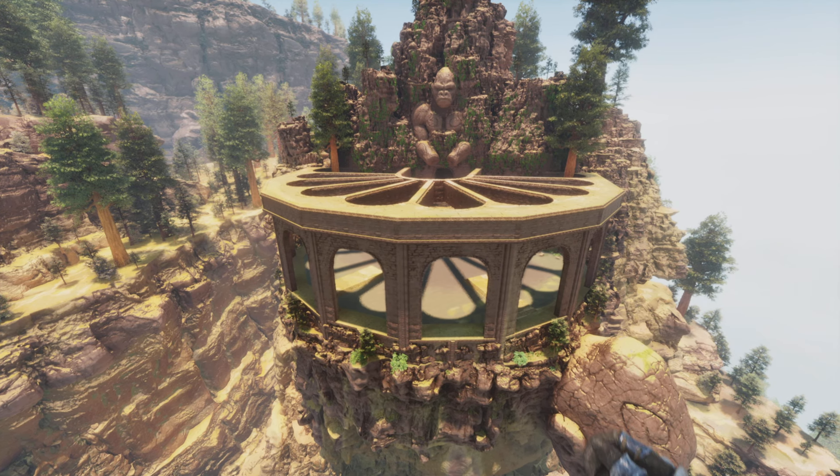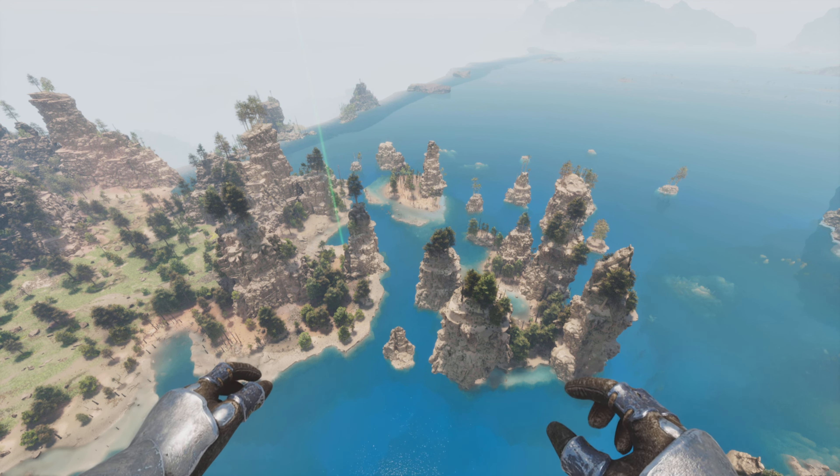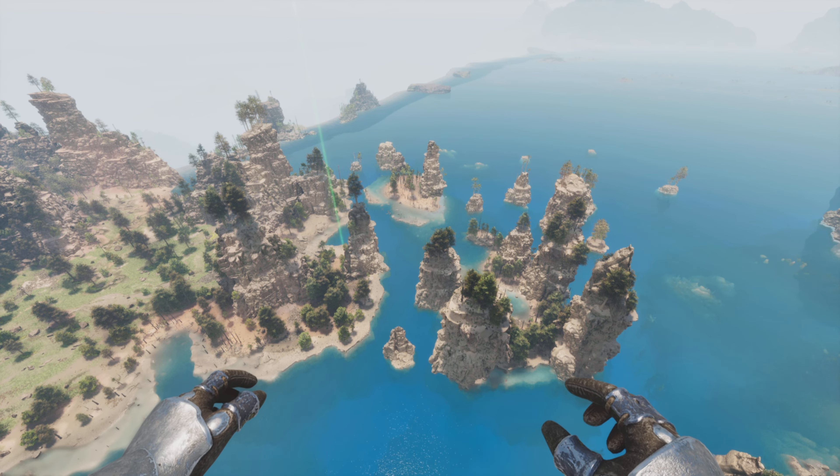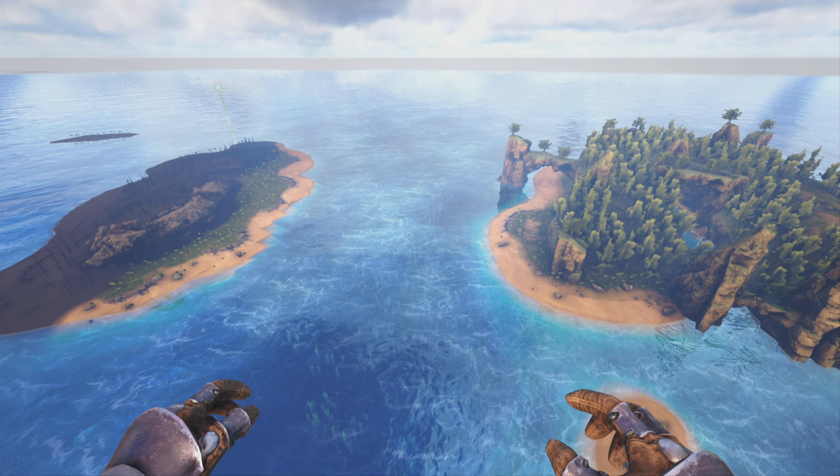The first new map change is this area here. As you can see in ARK: Survival Evolved, there's pretty much nothing here — it's just the middle of the ocean. In ARK: Survival Ascendant, there's a brand new rock formation with huge rocks coming up with some forest on them. Could be a pretty cool build spot. It's good to see there's some improvements there.